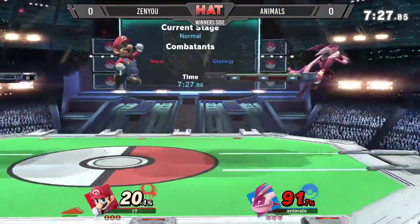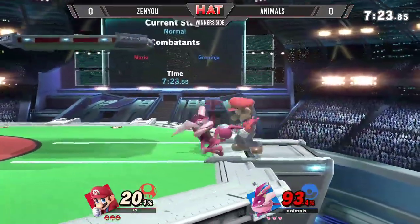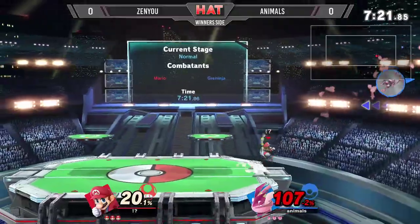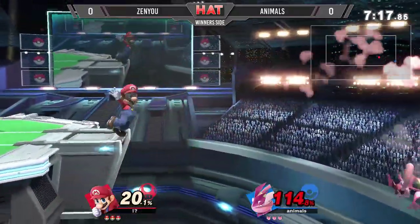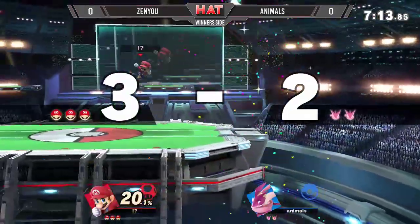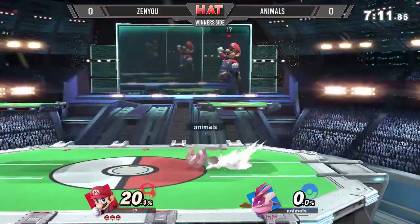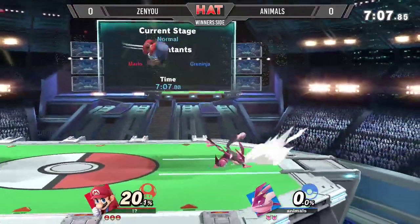Zenyu doing really well at just controlling the pace of the game so far — controlling the neutral, controlling what he wants Animos to do. Going to charge off that flood just in case Animos wants to recover, and using that dash attack and Shadow Sneak. Not going to be able to use Shadow Sneak enough to help him get back, and Hydro Pump just not far enough to recover.